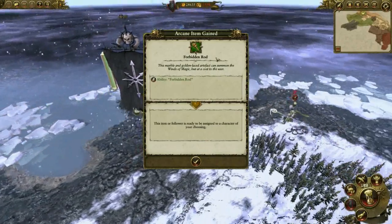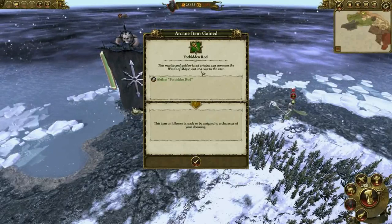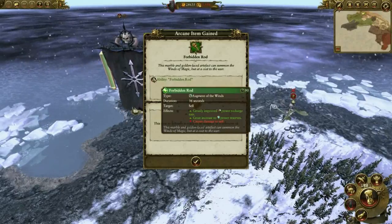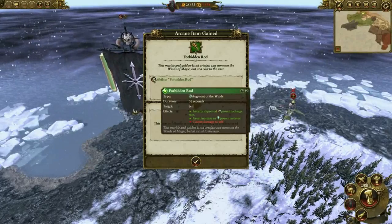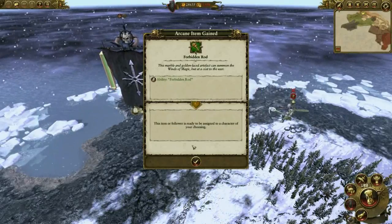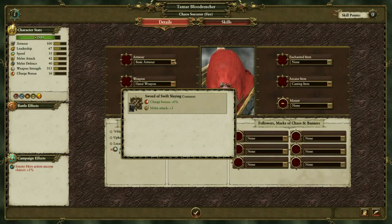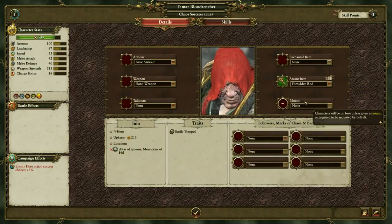And we got the Forbidden Rod. This marble and golden-laced artifact can summon the winds of magic, but that goes to the user — so it will cause some damage to the caster it has been put on. I will be giving that to my sorcerer here. No wait, it's Archeon's item — yeah, for Fidero. There we go.